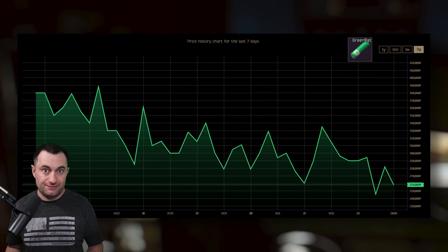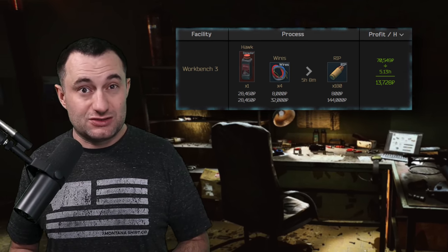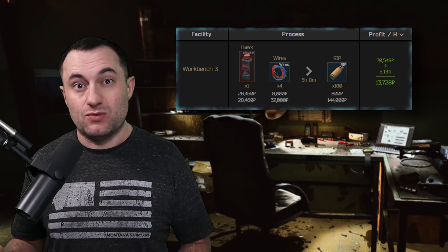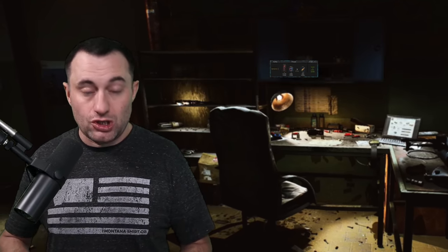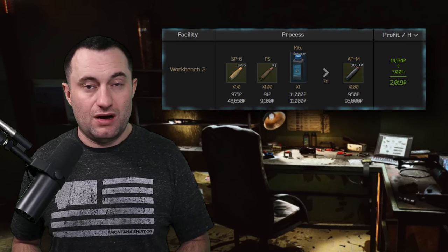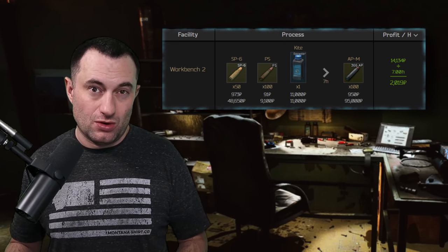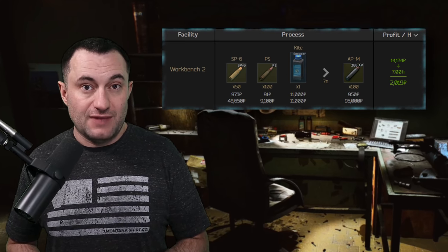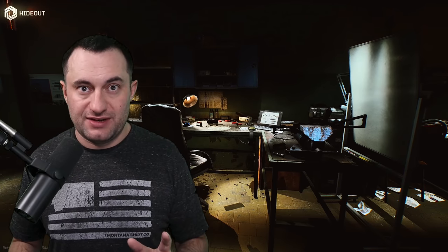For long crafts in the workbench, the green battery craft is one option. Another is RIP ammo — about 70–75k profit over roughly five hours. Get reds for less than 27k, buy wires for 8k or less, and sell RIP ammo for 800 rubles or more per round, pushing to 900–950 for even more profit. For the absolute longest craft — good for hideout skill grinding while still making money — is the 366 AP craft. Buy the ammo from vendors at a fixed price, get kite gunpowder (blue) for less than 11k, and shoot for 950 rubles or more per round of 366 AP.